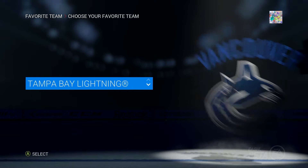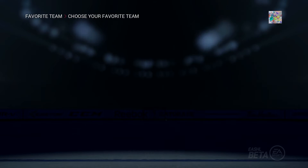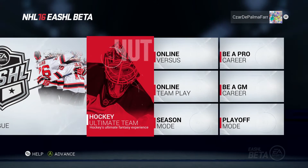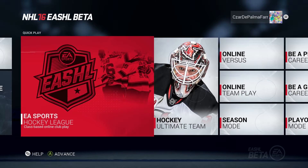I am a Devils fan, so yeah, sorry you got to see that. Let's see what this menu looks like. I'll be making a video doing an intro. Oh, that's cool — the menus have all the Devils players on it, that's actually really awesome. I'm gonna do a video on each of these little tabs, including Ultimate Team which is of course the biggest one, but we are gonna start with EASHL.